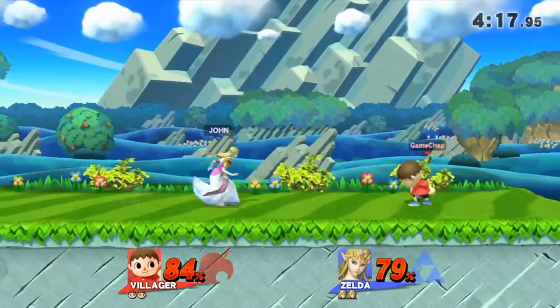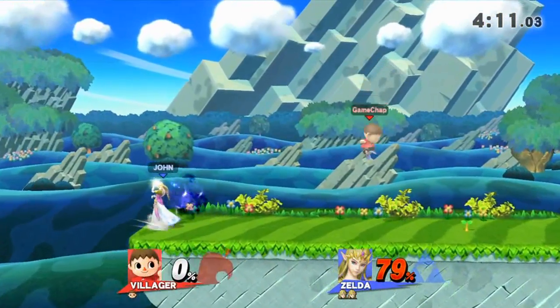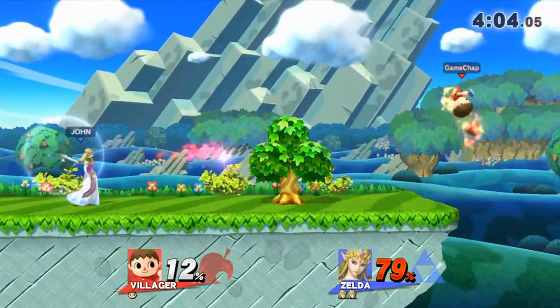Got a couple of hits there. I will say about Villager — his dash attack is quite good, where he throws that plant pot. He has the gyroid to his advantage as well as the tree, but these are quite technical moves and I believe quite situational in some cases.